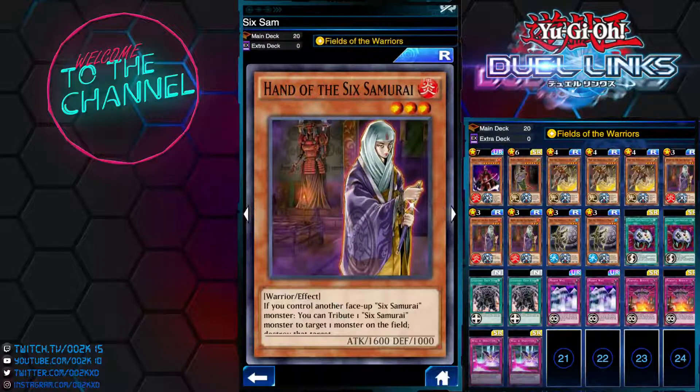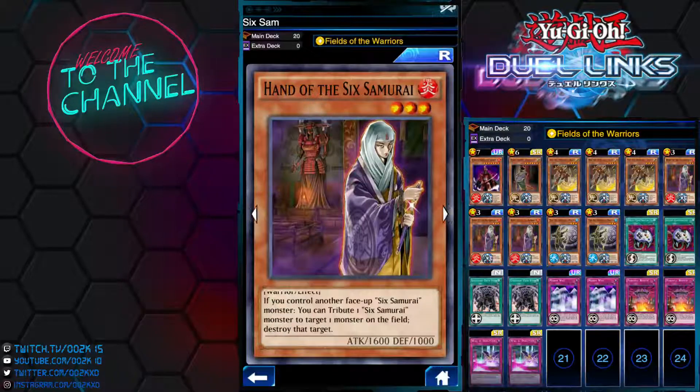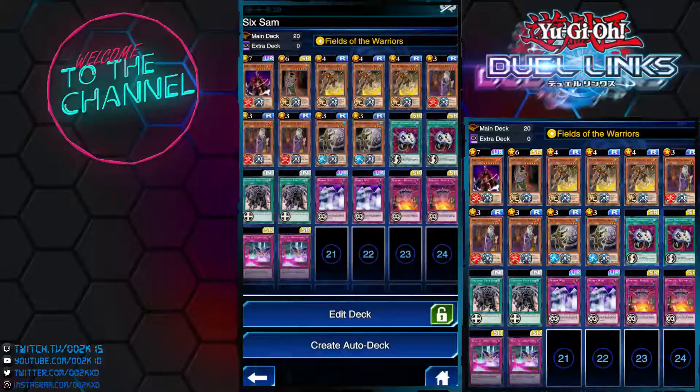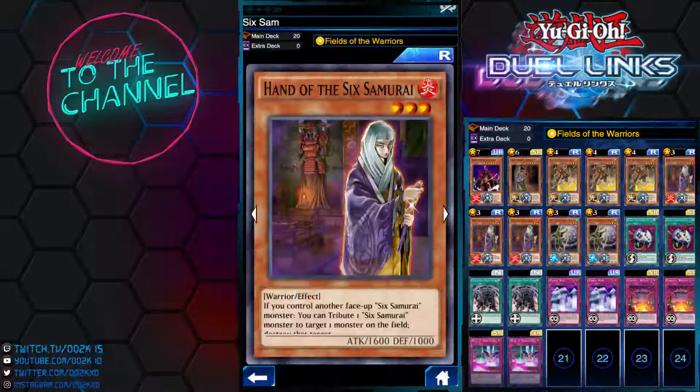The other component is The Six Samurai — Him. If you control another face-up Six Samurai monster with a different name, you can negate an attack targeting him and redirect it to another Six Samurai. You don't know how many times I've won matches because of this effect. The cool thing is you can use this effect as many times as you want — unlike Inishi which is once per turn, there's no limit on how many times you can use it. Definitely a great effect to have.